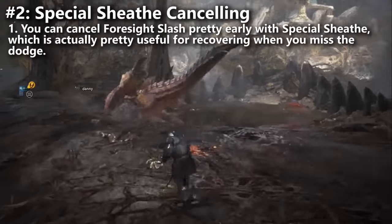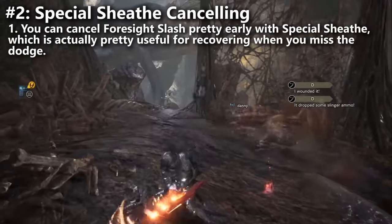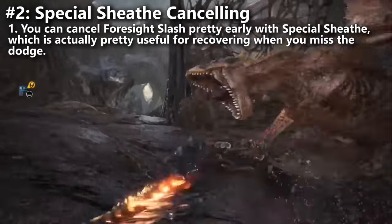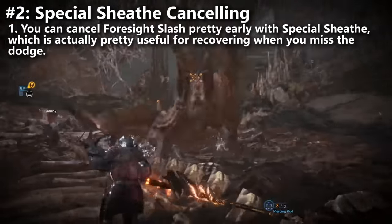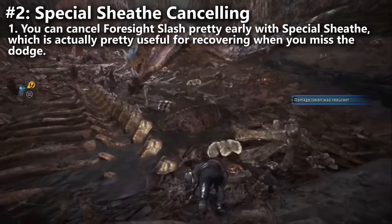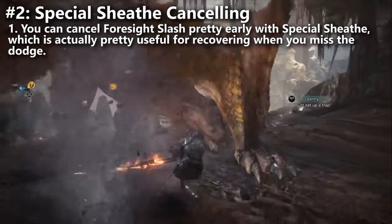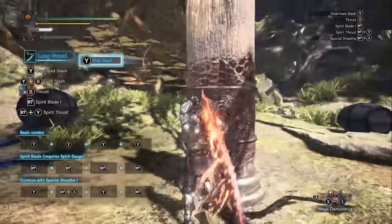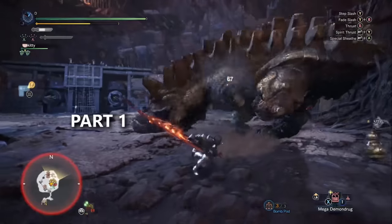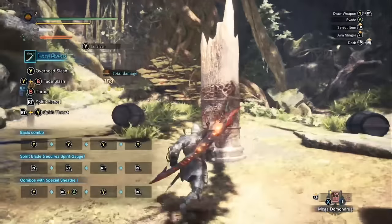Tip two: you can actually cancel out of Foresight Slash using the Special Sheath — the new Iceborne mechanic. When you use the Foresight Slash at the wrong time, it consumes all of your spirit gauge and leaves you with nothing. Rather than sitting through the whole failed animation, you can cancel it as soon as possible with the Special Sheath, and if you land the EI Slash, your spirit gauge starts regenerating automatically. You can't even roll out of the second part of Foresight Slash, so being able to cancel it with the Special Sheath is a key thing to know.